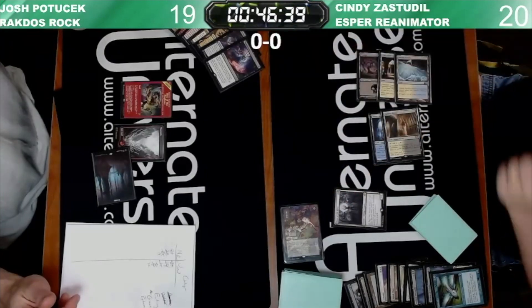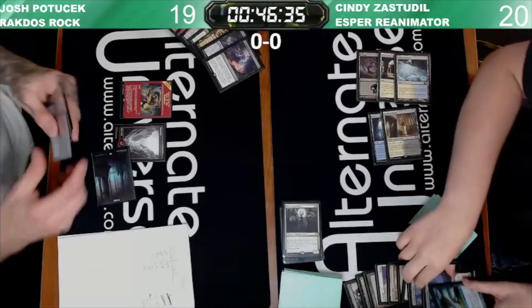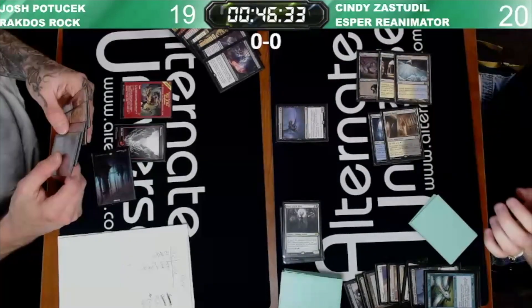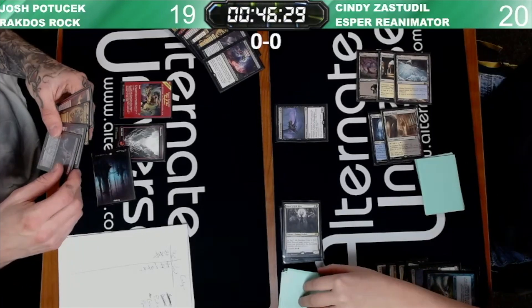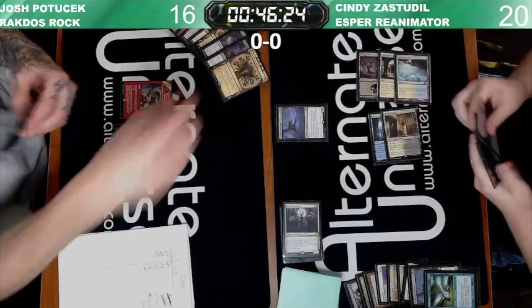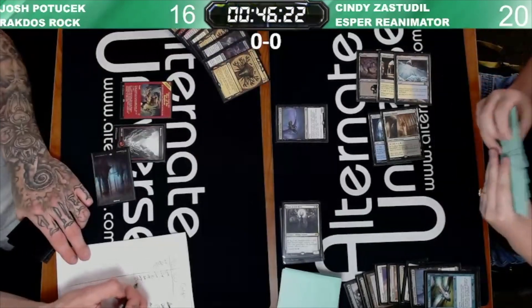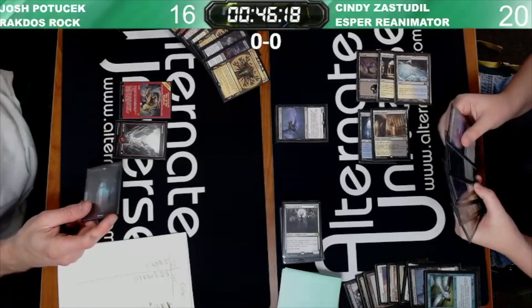I know she loses some life for that, but I'm not sure how much — three maybe? I definitely played Priest of Felwrights in my version of the deck, and I don't think I ever managed to Unearth it. Either way, Archon of Cruelty has hit the board. She has a 6/6 that does a lot of things.